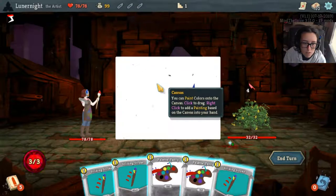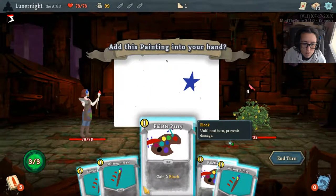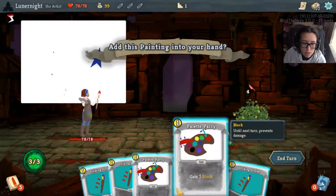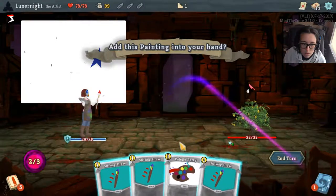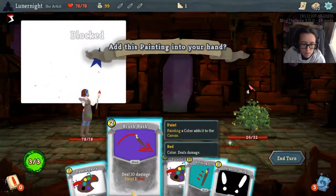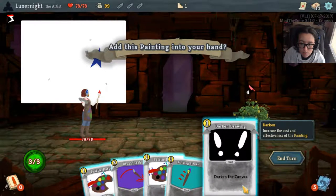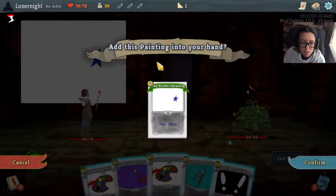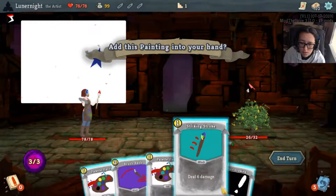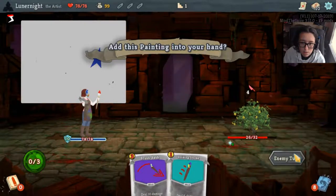What?! Add this painting to your hand — pain three block. What the fuck? Let's move you over here, I don't know what to do with you yet. Paint one red, darken the canvas — alters the cost and effectiveness of the painting. Okay, I didn't do the thing.